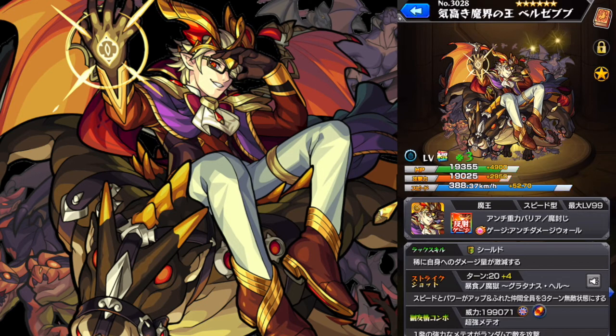HP is pretty good for a speed type, attack is low, but speed is of course very good, especially for a bounce character. He's got the shield luck skill, which is kind of in keeping with his support role. For the bump combo, he has the spread shot EL5, which is fairly new and very powerful — probably the most powerful spread shot in the game.